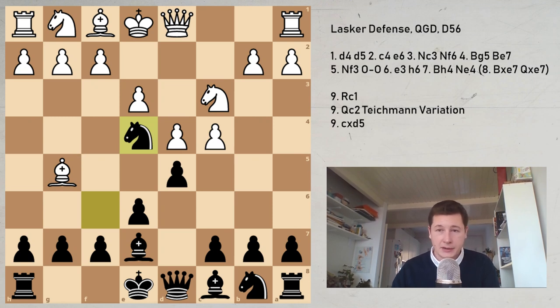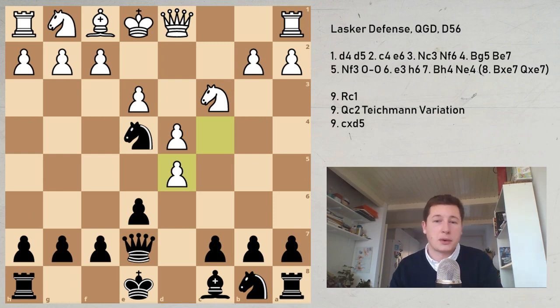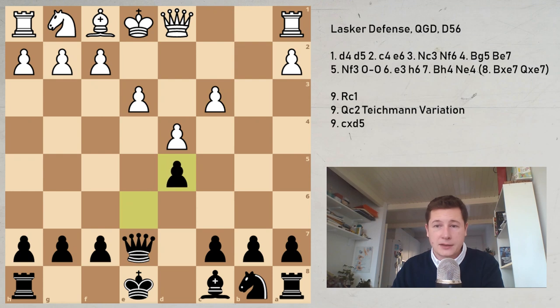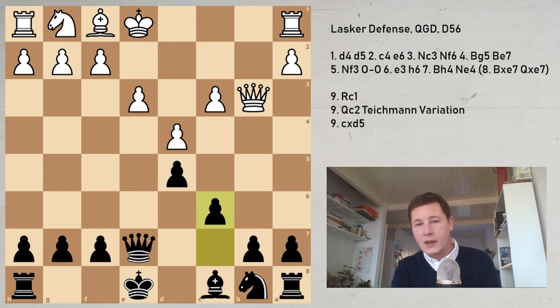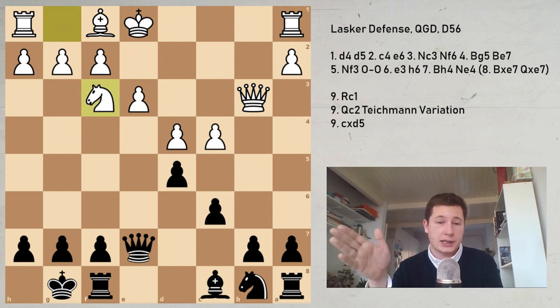After bishop e7, queen e7, we have a Lasker Defense without the knight on f3 and without the pawn on h6. Frank Marshall went for c takes d5 — what I think is the most principled variation. Knight takes c3, and again it's the same variation but without the pawn on h6 and the knight not on f3. B takes c3, e takes d5, queen to b3, and Lasker plays c6 — which used to be the main move, but it's harder to develop the knight with the pawn on c6.